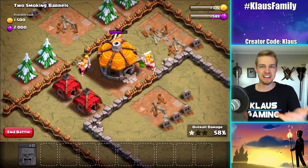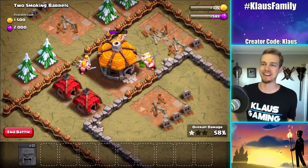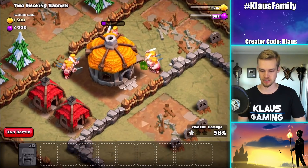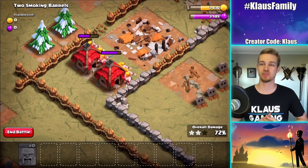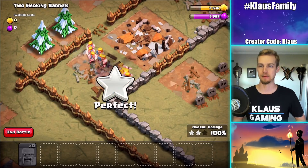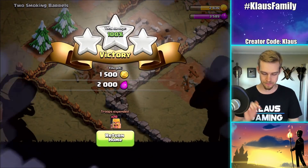That was awesome! So once again, an example of why putting defenses on the outside is a bad idea, right? Now we're going to have the loot - watch the loot go up: 1585 to 3585. Very, very nice. That is going to be a full loot grab and a three-star on the Goblin map. That just shows you how important it is where you place your defenses.